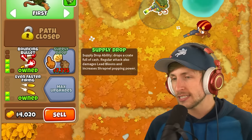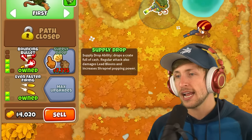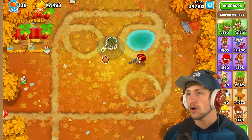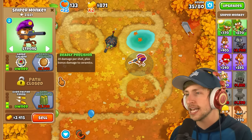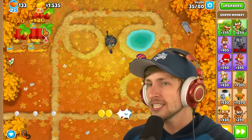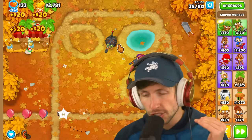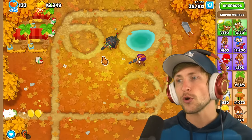Does more damage, pops lead balloons, and increases shrapnel popping power. One thing that I really like about snipers is they complement each other really well. And that's the one thing I think is really important with towers - having each path be able to work well together and synergize.